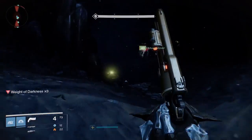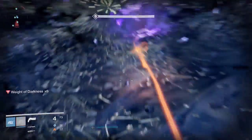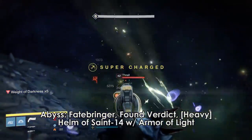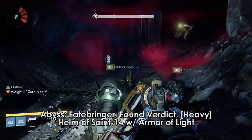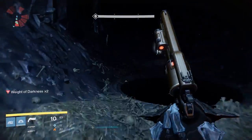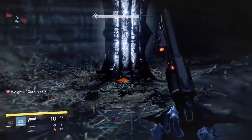Crota's End is where I switch things up a little more often. In the Abyss, I use a Fatebringer, Found Verdict or Shotgun equivalent, and a Heavy Machine Gun — sometimes a rocket if I'm feeling stupid. The Found Verdict is for knights who get too close and heavy is a desperation thing. I use Helm of Saint-14 with Armor of Light for the very end.